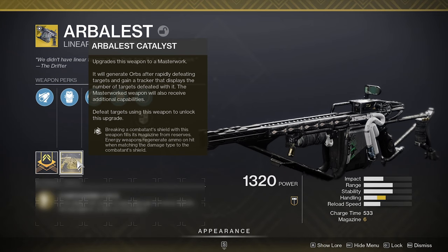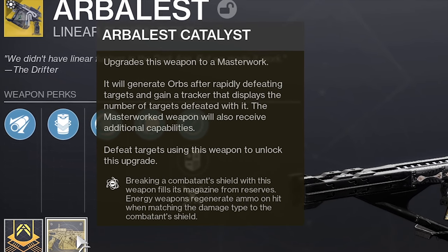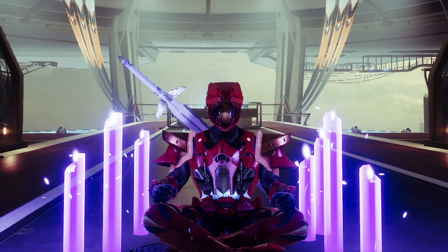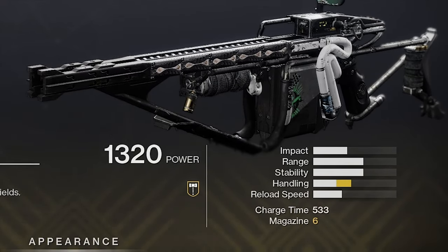If you're also wondering what the Catalyst does, it gives it Genesis — breaking a combatant's shield with this weapon refills its magazine from reserves. Energy weapons also regenerate ammo on hit when matching the damage type to the combatant's shield. It also gives it an increase to handling as well as adding an extra bullet to the magazine, bumping it from five to six.